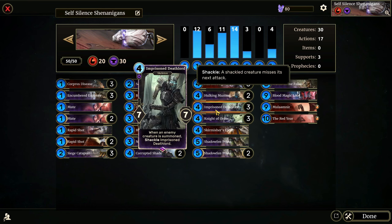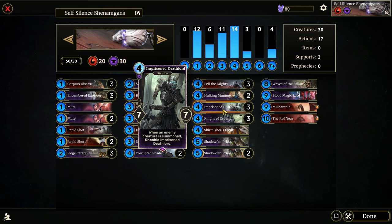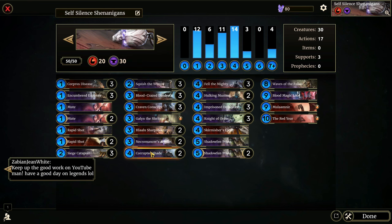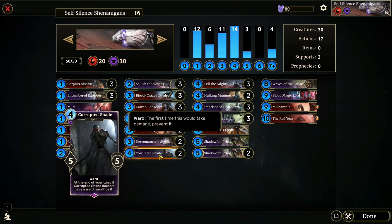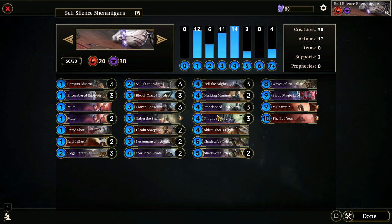Imprisoned Death Lord is a four-cost seven-seven — a ridiculous stat line — and when an enemy creature is summoned, you shackle the Imprisoned Death Lord. This effect is worse than Hulking Mummy's, but I put three of them instead of two because the stat line is just insane. There are only two Corrupted Shades because there's a hierarchy: Hulking Mummy has a better stat line, Corrupted Shade has Ward, and Imprisoned Death Lord has the best damage and health of all of them.